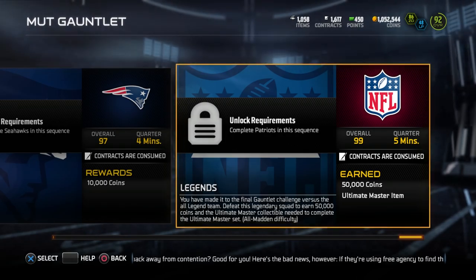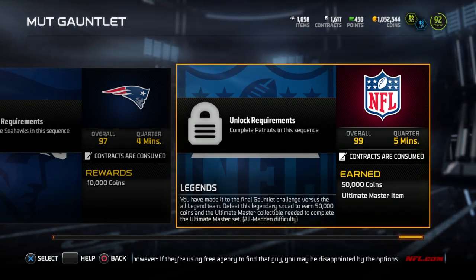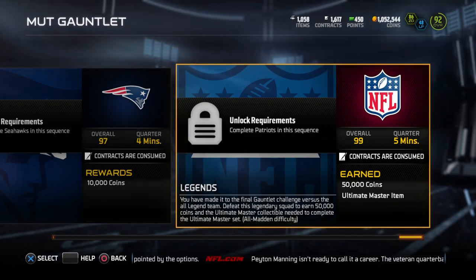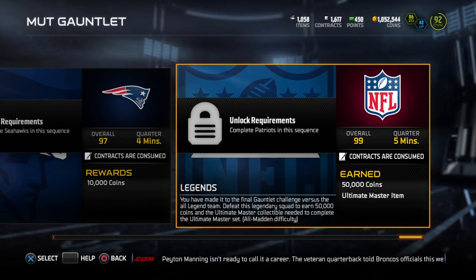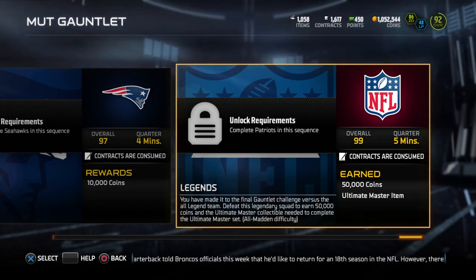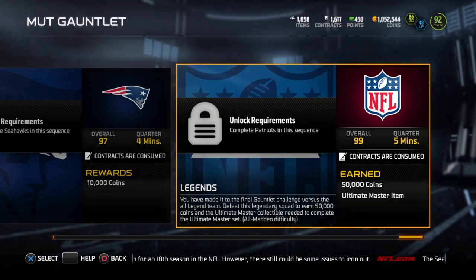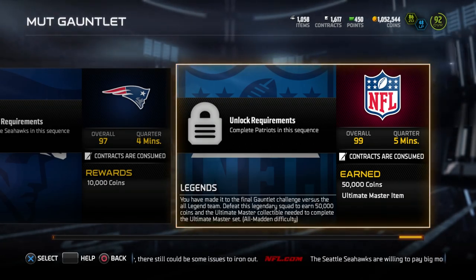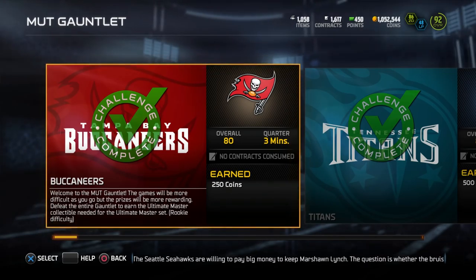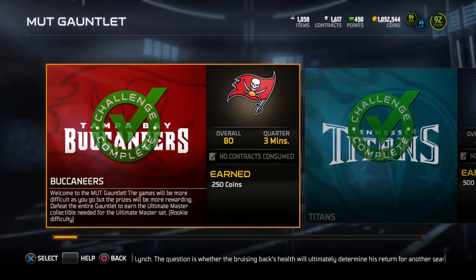If you finish this entire set of solo challenges, you're gonna get 191,000 coins — almost 200,000 coins just in solo challenges. On top of that, you're also going to get two badge packs — four badges total — and two three-badge packs — ten badges total — as well as four pro packs and four veteran packs. If you add all those pro packs and veteran packs up and calculate how many coins they would cost, that's an additional 100,000 coins.